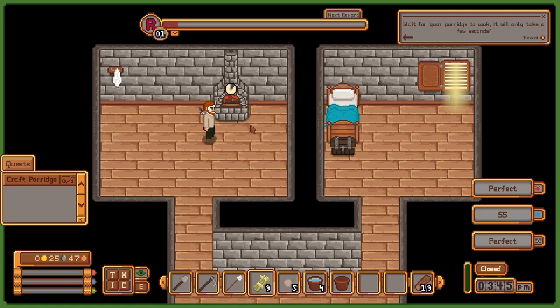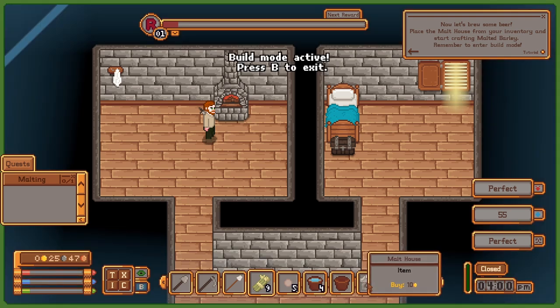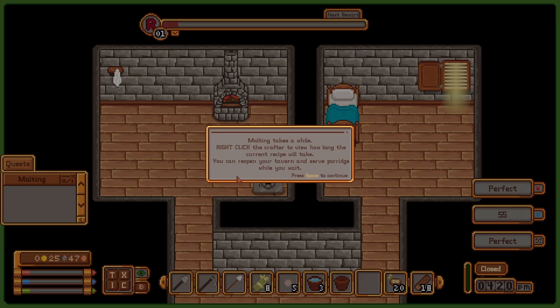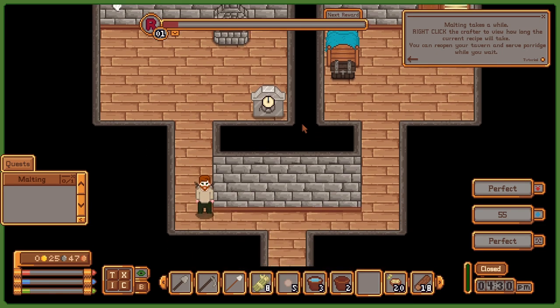Let's craft this so it can begin cooking. It says it only takes a couple seconds to cook, so I'll just wait around for it to finish. It seems to be done—now I can collect it. I've completed another quest—now I can build a malt house so I can begin brewing my own beer. I first have to enter build mode, then I can place the malt house anywhere in the room. I have enough ingredients to craft malt barley, but I need to add some wood for fuel. Looks like this takes a while to craft, so I'm not going to wait around for it.